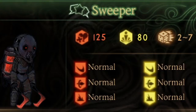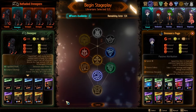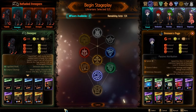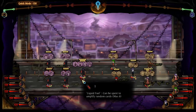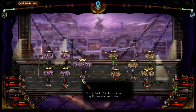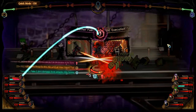Now let's look at a regular sweeper. Sweeper's page: 125 HP, 80 stagger resist, 2 to 7 on the dice rolls, all resistances are normal. Their passive abilities don't seem very strong and they have the same pages as well. We're going to be using Yasode's team to take them on. What is this liquid fuel? It can be spent to amplify random cards, max six. So that one page with the dice that recycles itself can recycle five times - that can be very damaging.